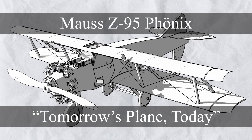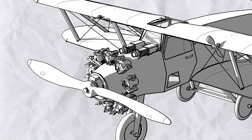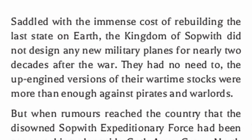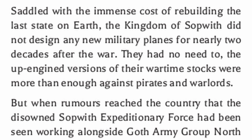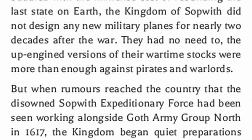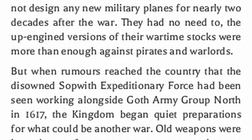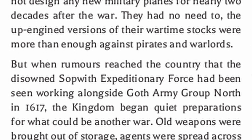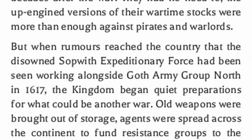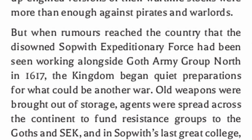Lastly, for the student, there's the Moss Z95 Phonix — tomorrow's plane, today. Saddled with the immense cost of rebuilding the last state on Earth, the Kingdom of Sopwith did not design any new military planes for nearly two decades after the war. They had no need to — the up-engined versions of their wartime stocks were more than enough against pirates and warlords. But when rumors reached the country that the disowned Sopwith expeditionary force had been seen working alongside Goth Army Group North in 1617, the Kingdom began quiet preparations for what could be another war. Old weapons were brought out of storage.